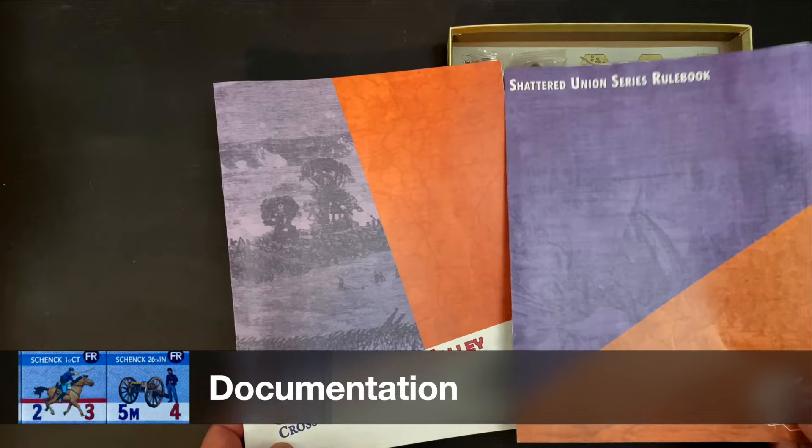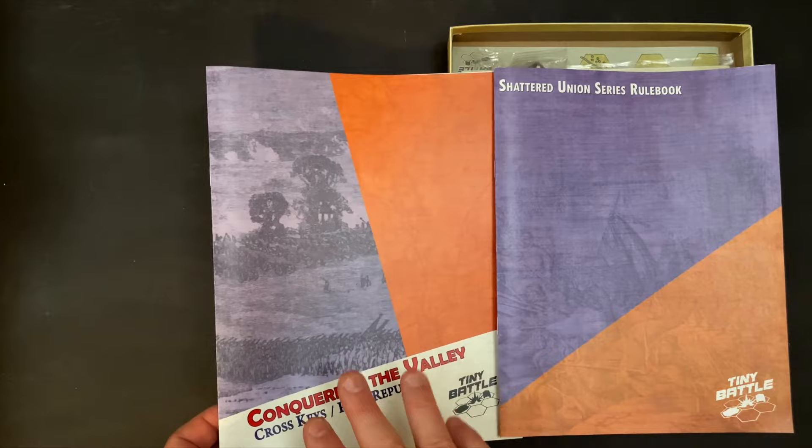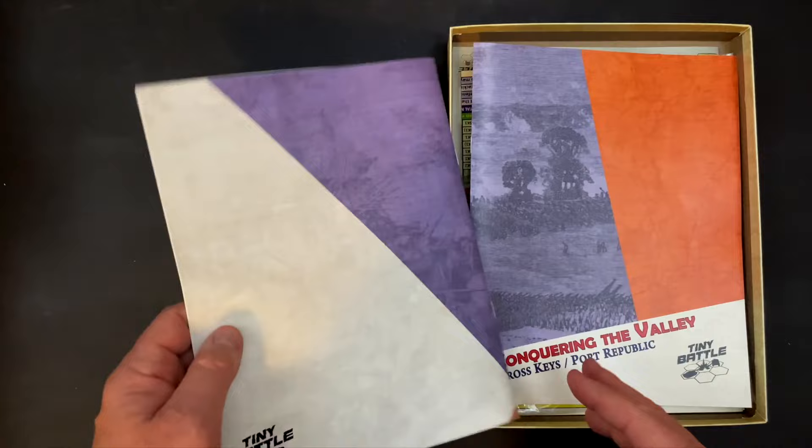We've got two pieces of documentation. First is the Shattered Union Series Core Rulebook, which I assume is identical to the first game in the series, Champion Hill. Then we have the Conquering the Valley module-specific rules, as well as all of the scenario information. The core rulebook is 16 pages, including the front and back covers, so really 14 pages of text.